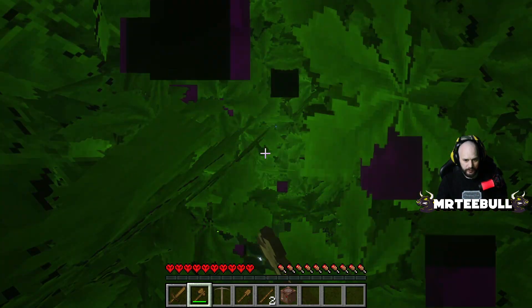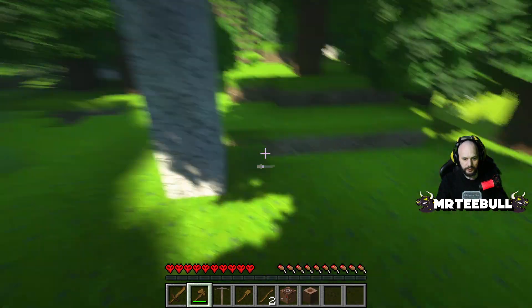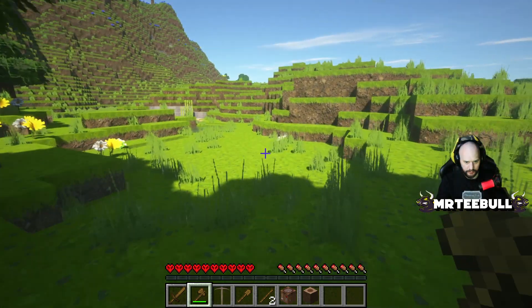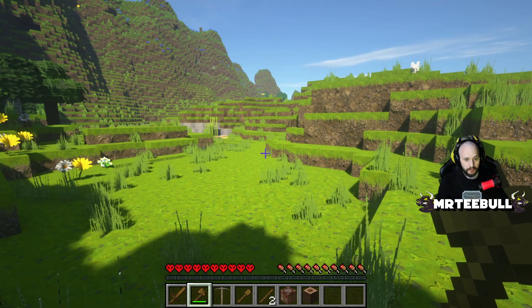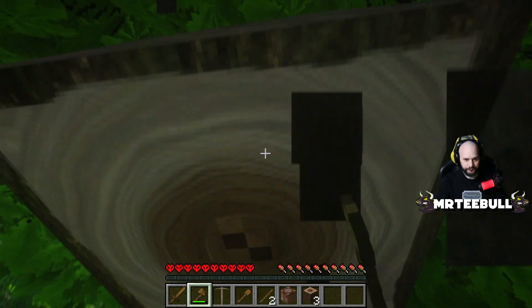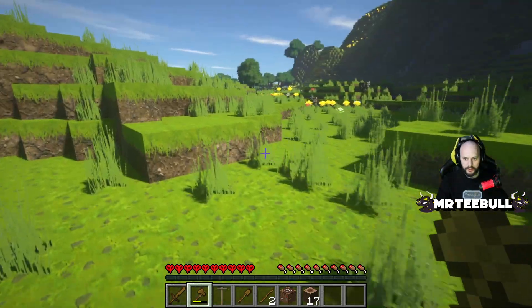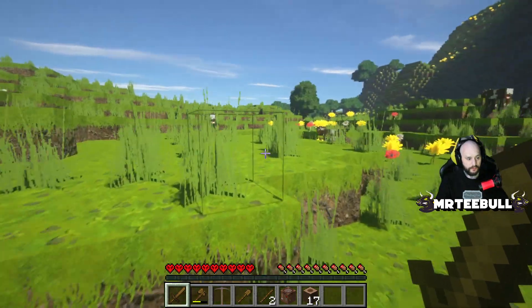Okay, any more wood above? I think that's it. Wait — what the hell is this? It's a baby wolf! That's pretty cute. Okay, we'll get a bit more wood, then we're going to go murder some cows and keep an eye out for some sheep.